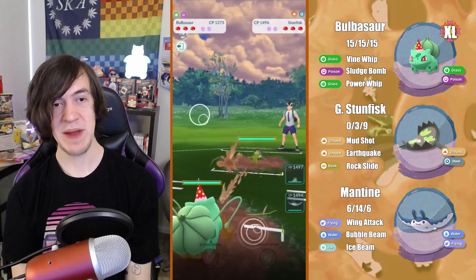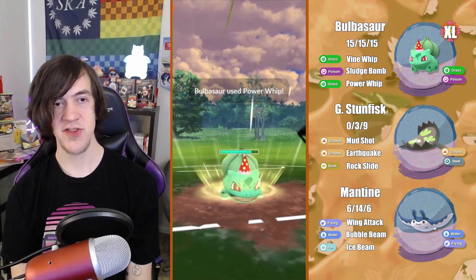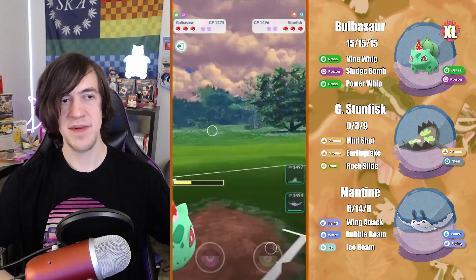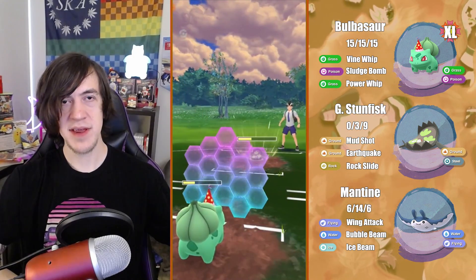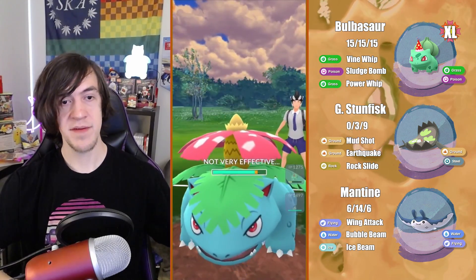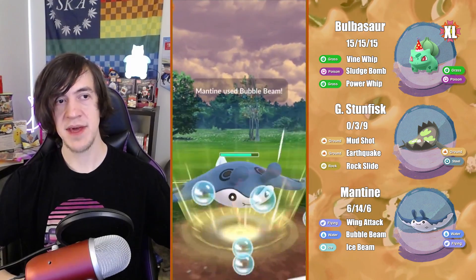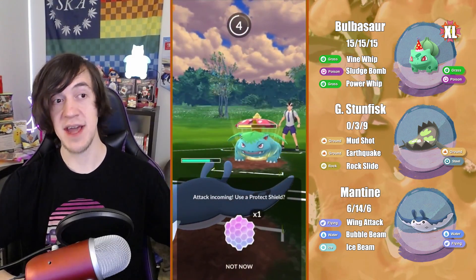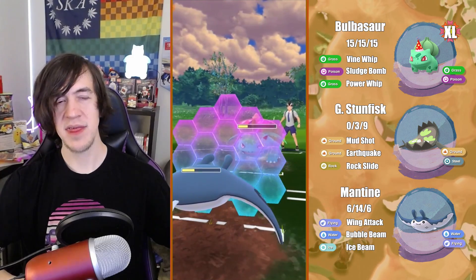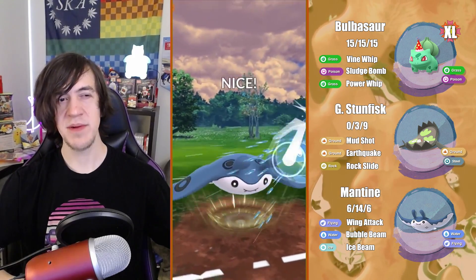In this battle we get a Stunfisk lead and I'm going to stay in with Bulbasaur and go for a Power Whip — it does a decent amount of damage. I decide to let it go if they Earthquake me. They go for Rock Slide and at this point I'm going to commit a shield because I can get some respect from this Stunfisk. They end up switching into a Venusaur and I'm like, okay — I'll bring in Mantine to farm it down. I build up to Ice Beam, go for the Bubble Beam to bait, and they end up shielding not wanting to die to an Ice Beam. Really good for us — we can tank the first Frenzy Plant and I commit a shield, then farm Venusaur down.